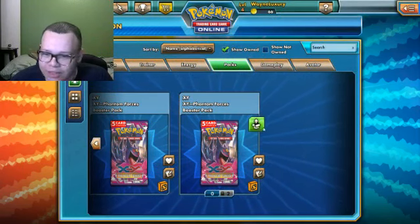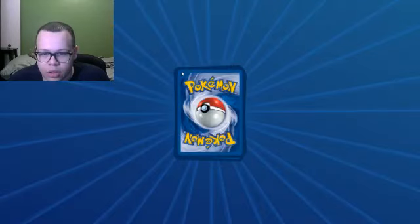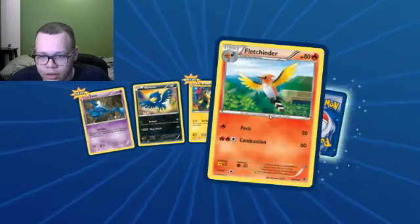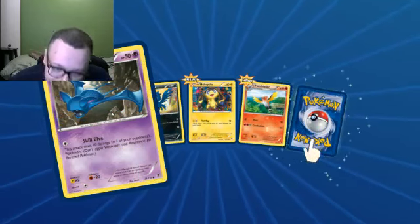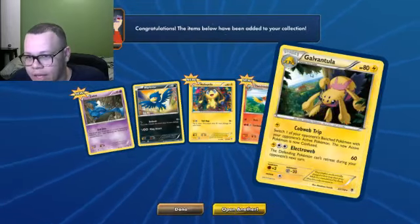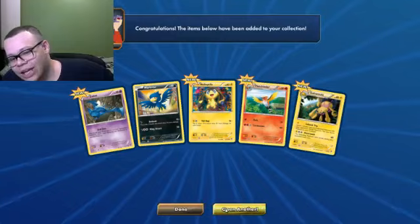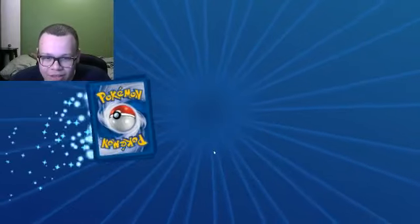Now we're moving on to Phantom Forces. Let's see if we can pull some good stuff out of this. Open it up, let's go. Heliolisk Tile's okay. Zubat, Skill Dive — the attack does 10 damage to your opponent. I'm just getting a lot of lame cards, man. Something's got to be good.